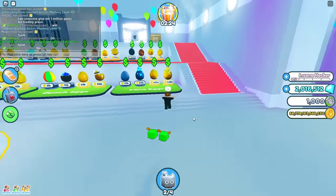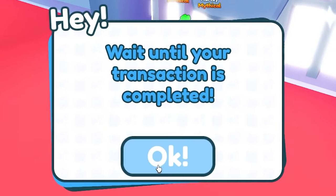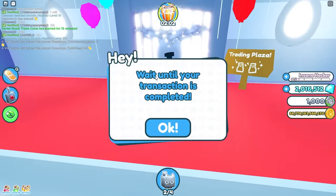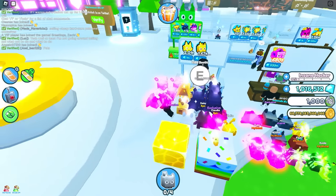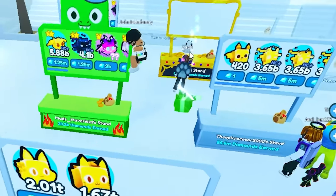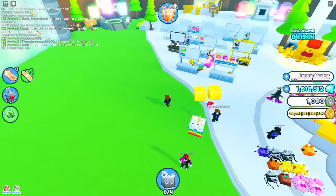Now it's time to get a trading booth. It says 'wait until your transition is complete' - did I just get scammed? I still have two million gems though. We're finally at the trading plaza and there's so many huge pets everywhere. I'm just a little noob. I have one million gems which means I can buy some things, and I have a couple of dark matter pets I can sell.